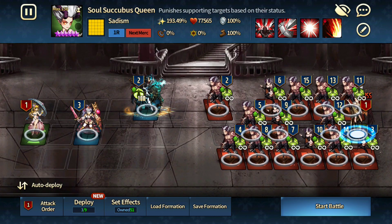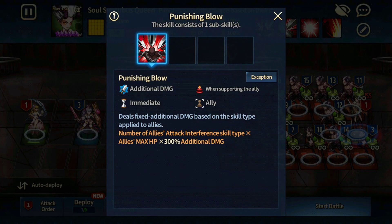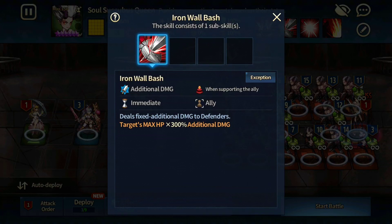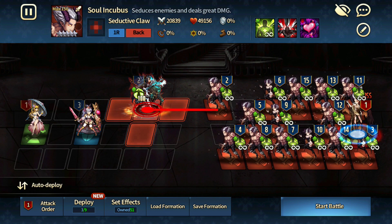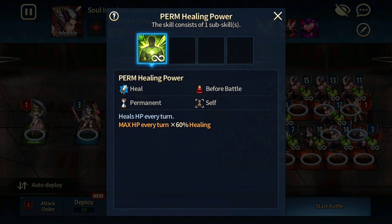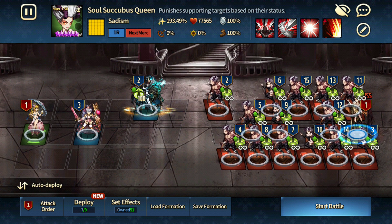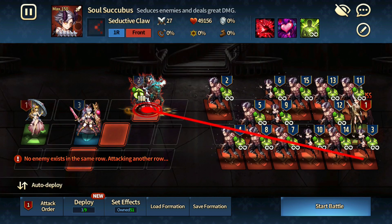Basically there's this supporter. She buffs everyone and deals fixed additional damage to allies, which is quite interesting. Do keep in mind they will not die in one hit because most of the monsters here have healing. Look at this monster right here — max HP times 60% healing. That is a lot. So your objective is to try to charm this guy at the back, the Soul Succubus.